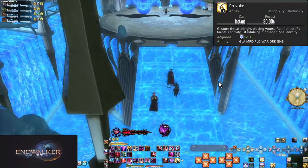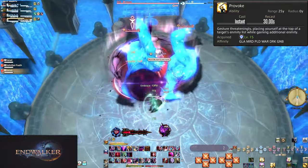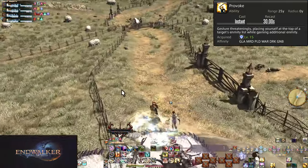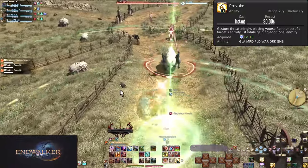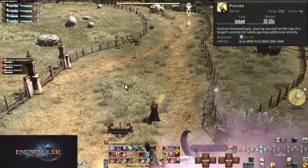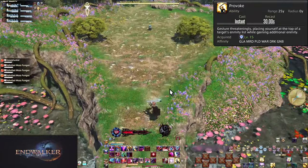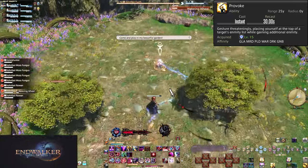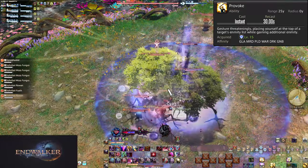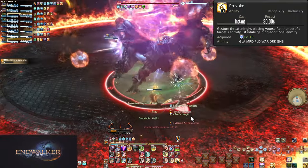In trash pulls, when coming up to the next group, hit Provoke to get the attention of the pack — they will start running toward you. When they reach you, hit an AoE attack to get them stuck on you. For a sub-use, combine both your ranged attack and Provoke: on a group of 3 enemies, use your ranged attack on the first enemy, swap targets and use Provoke on the second, and by the time you reach the group, use your ranged attack on the third. A lot of possible uses, some harder than others, but all worth knowing.